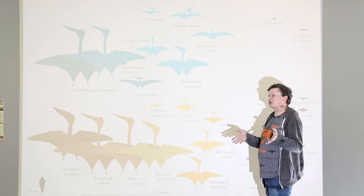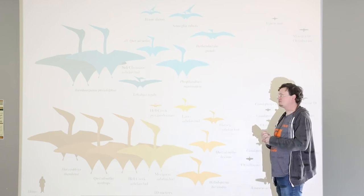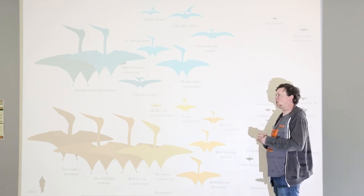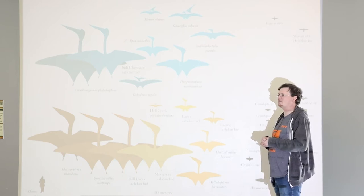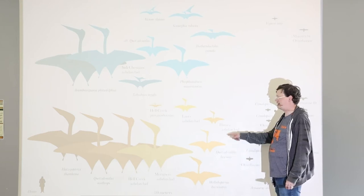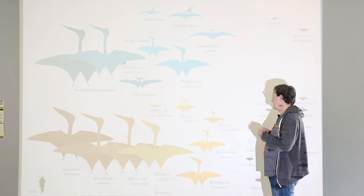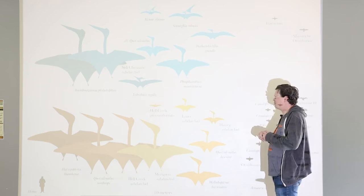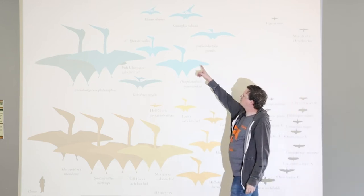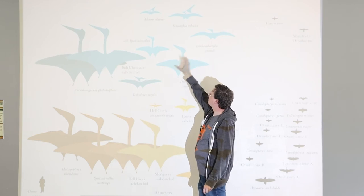Have you guys ever seen or read Dinotopia? There's a made-up species called Quetzalcoatlus skybacks. I dearly wish they had named Quetzalcoatlus lawsoni 'skybacks' instead — but that's probably for the best. We don't want too much pop-culture influence on scientific names. A lot of the blue silhouettes are from Europe and Africa.